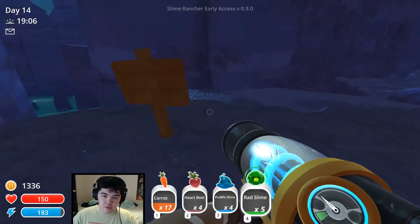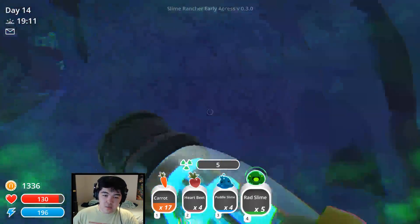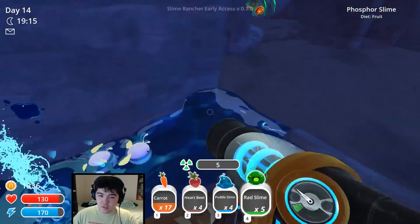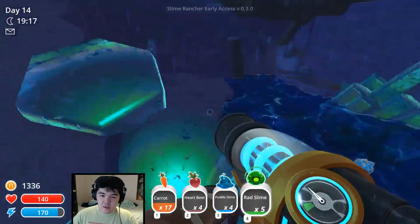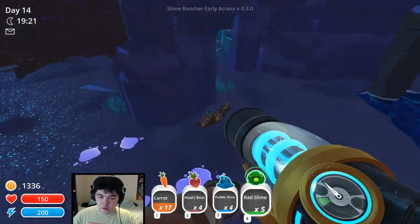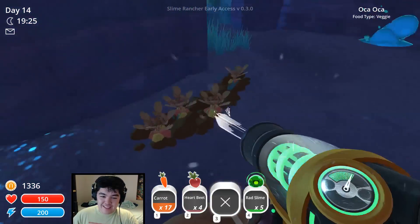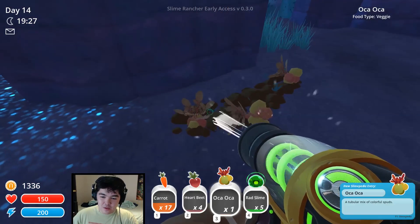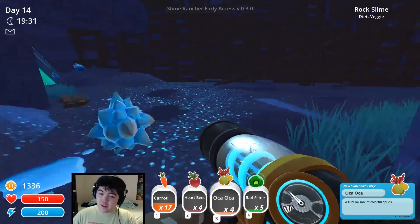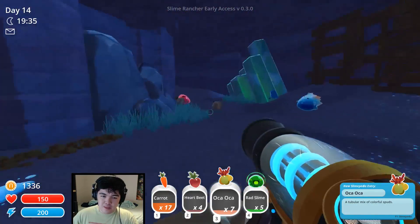What's this? Oh, there's something that's not grown yet. Rock slimes and phosphor slimes are all over me. What's that — is that a new fruit? Vegetable even? Ochre — it's a veggie of some sort. A tubular mix of colorful spuds. Okay it's a spud. Let's keep grabbing some of these while we're here. I thought it was a new chicken of some sort, but no.